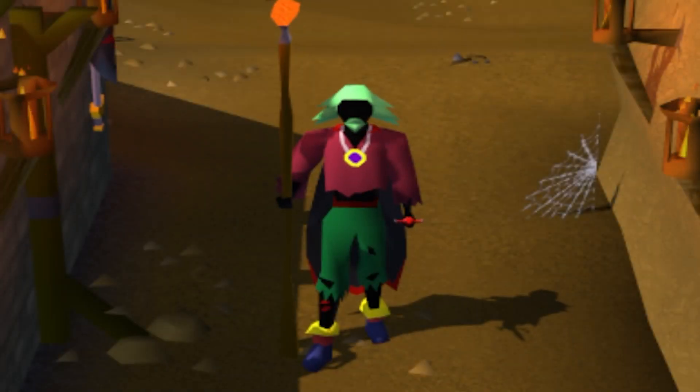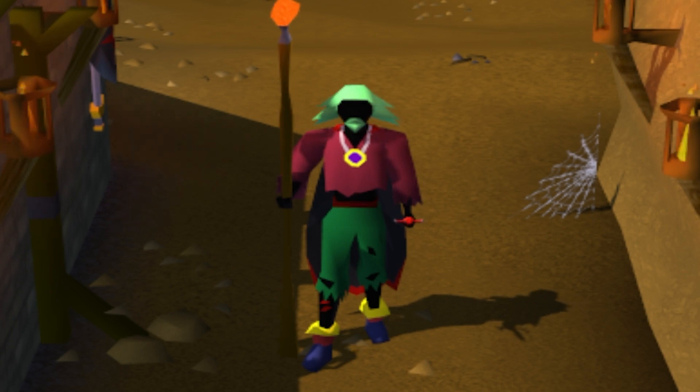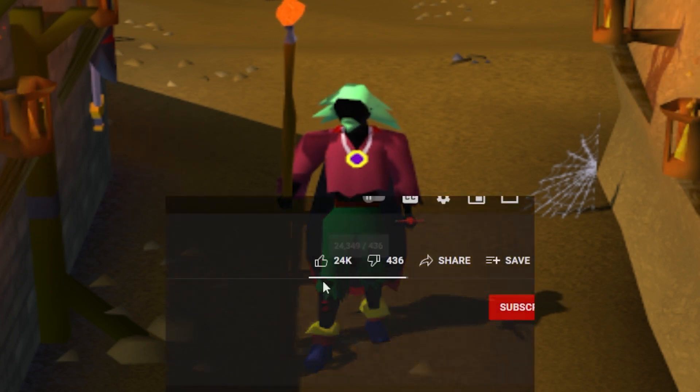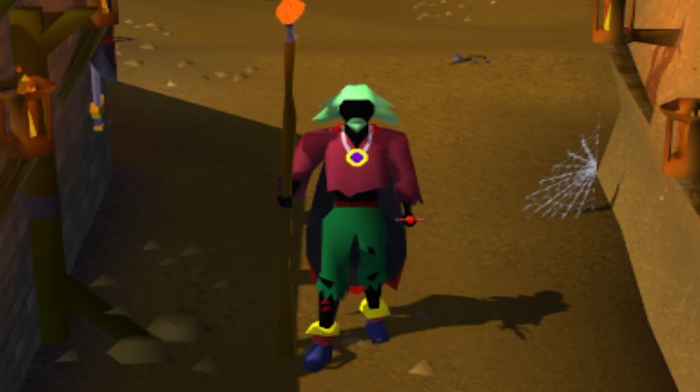Hello everyone and welcome to Gridlocked UIM episode 6. There's also a giveaway in this video for a $50 bond to one winner and a $10 bond to the second winner. All you're going to have to do to enter is like the video, leave a comment down below with your in-game name, and be subscribed. Much love and I hope you all enjoy!